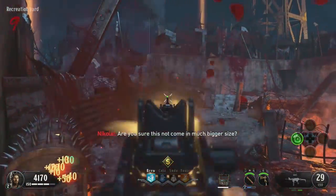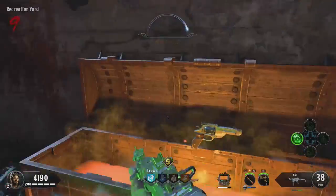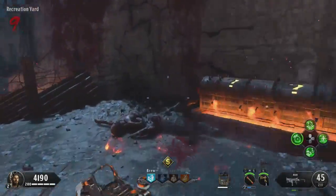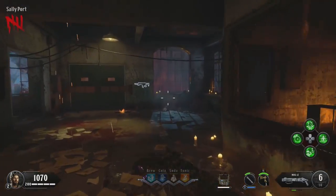Next, you need to actually get a Blundergat out of the box. This has to be a box Blundergat. We are saving the one in the Warden's Office — the free one you get guaranteed — for the trick. You need to get it out of the box. Once you have it out of the box, you need to do some preparation.